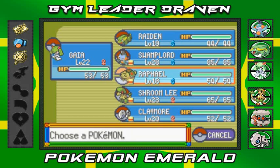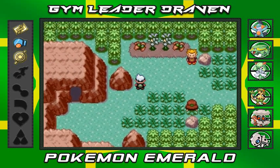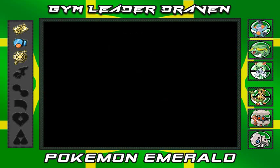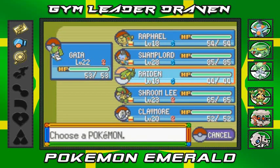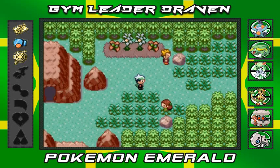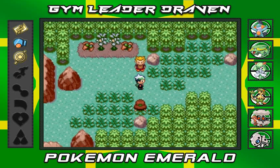Don't worry, you will see Toxic Storm again — I'm not switching them out permanently. Remember the wish list — I keep saying this. So we're on the route now, and I want to get this double battle started, so I'll start with Raphael and Gaia. It's been a while since I've used Gaia — let's go ahead and battle these guys.